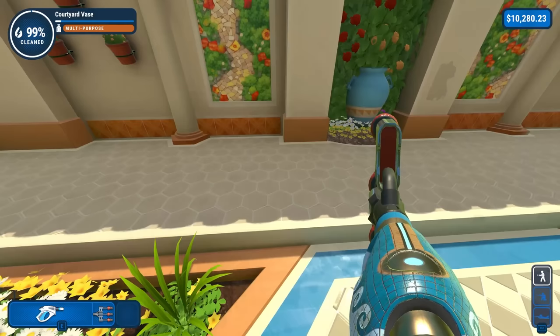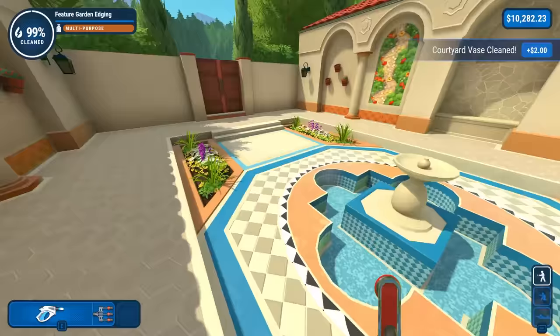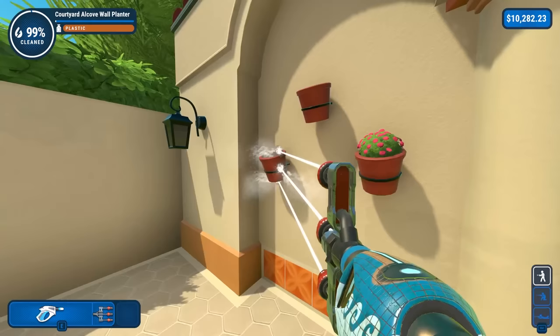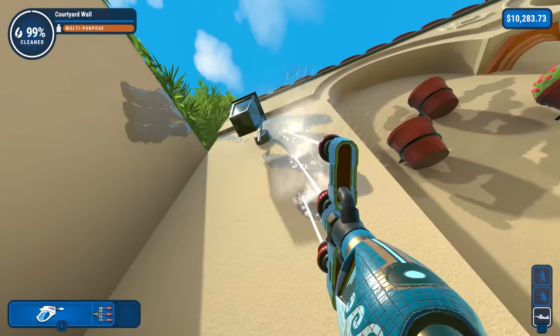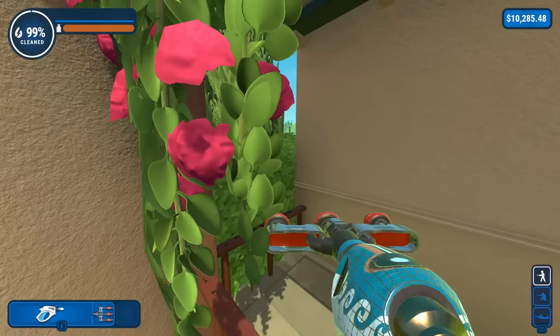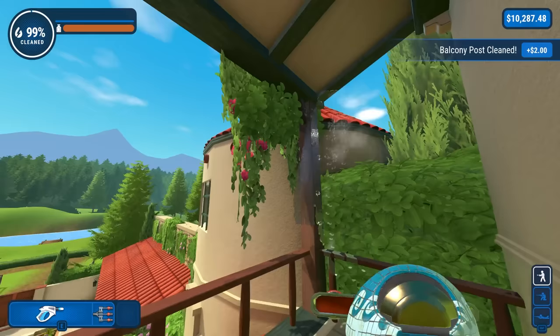Courtyard vase — I knew this vase would be dirty. It's the top. Is there one on the other side? No, there's none. Why is that like that? That bothers me. We got wall planters that definitely need it. I found the hidden dirt. Seeing some dirt here — there we go, that's where you were hiding. And we have this side railing that nobody ever looks at. Wow, we have this whole pole here too. Pole's done.